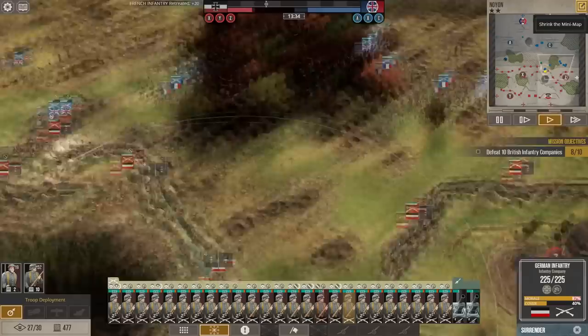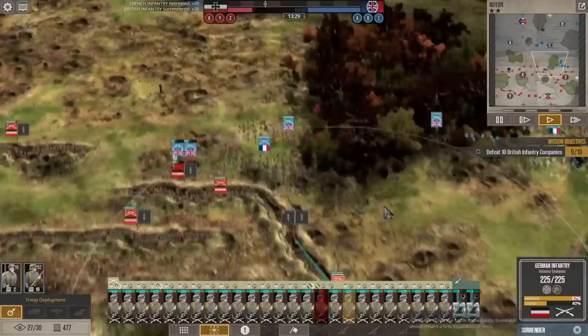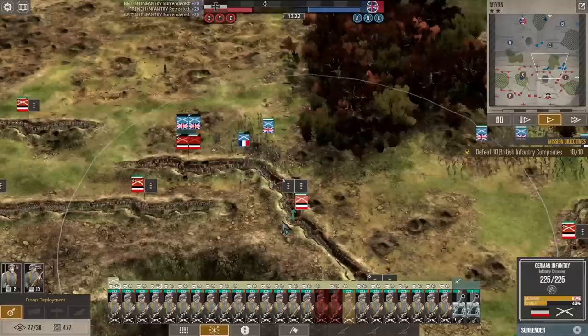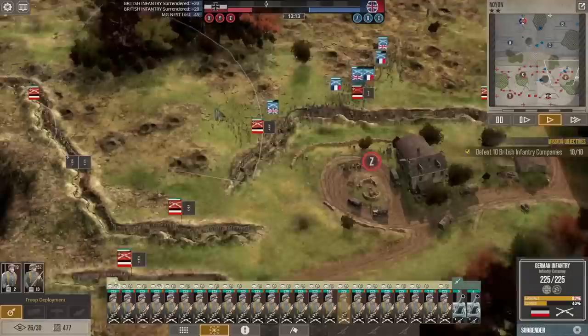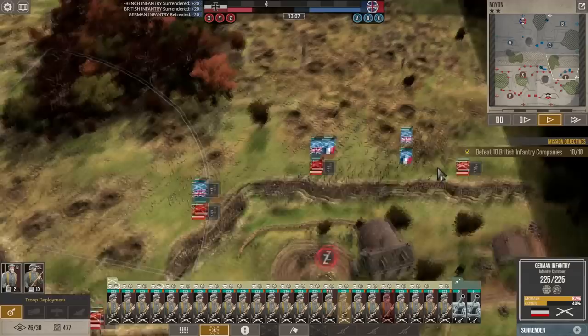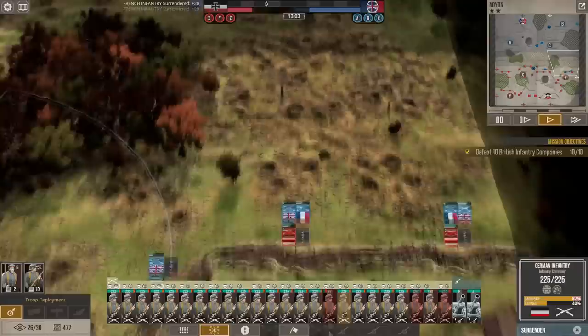These guys are coming in on the flank — they're attacking everywhere all at once. You can only fit two units in a hex. Britishers are going to lose both of those. They're going to take that right flank at immense cost, but they're going to do it — just barely.